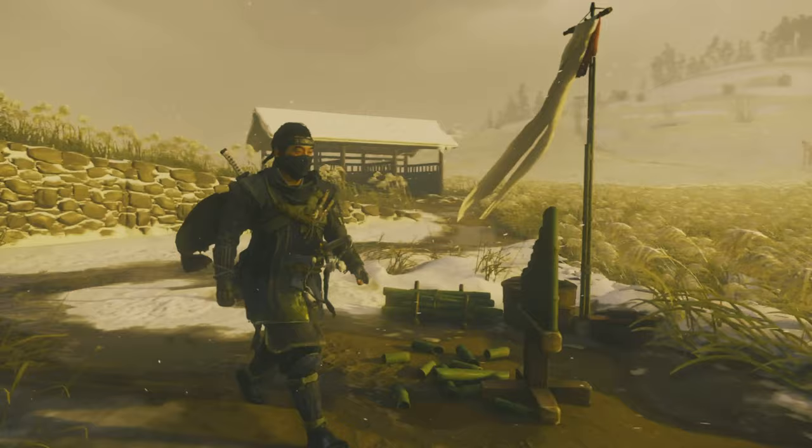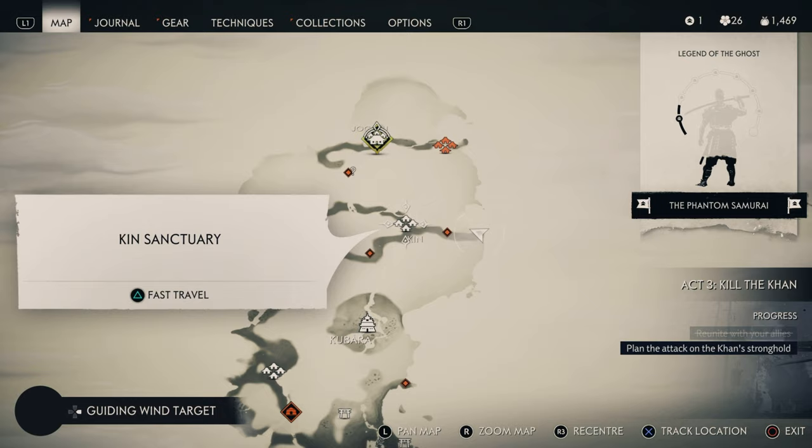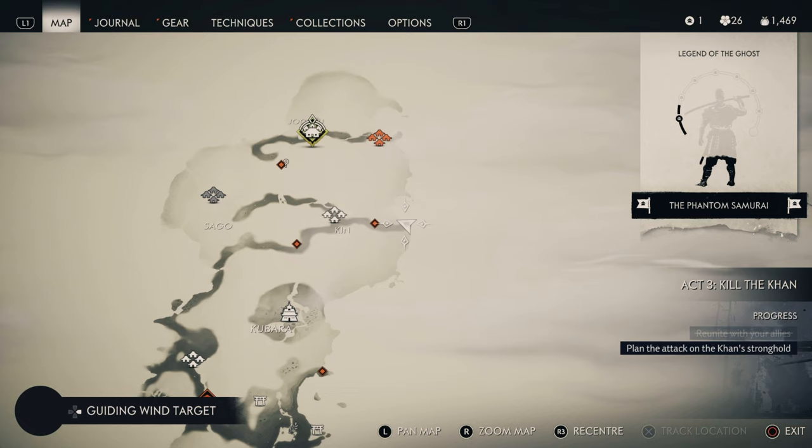These are the ones that all require Act Three. This one you want to go east of Kin Sanctuary, right on the coast next to the Kin Lighthouse — so you can get two for one here. Just grab that one right there. There are only three in Act Three, so let's go to the next one.